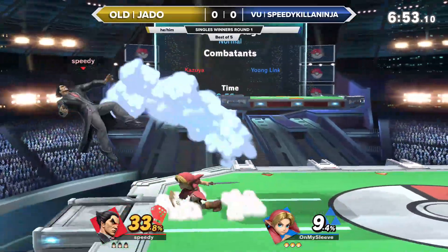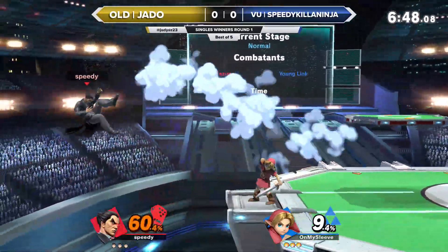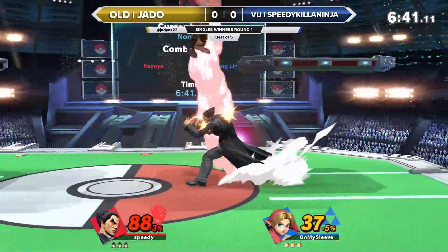A lot of the time you're going to see these projectiles used to create openings for Young Link. But in situations where Kazuya hasn't been kind of trapped, it's going to be a big problem for him. Right now you can see that he's using these projectiles to keep him offstage, because that's where Kazuya is going to be the most vulnerable.